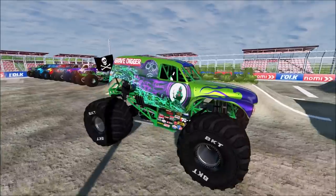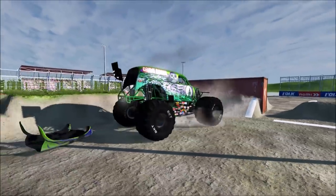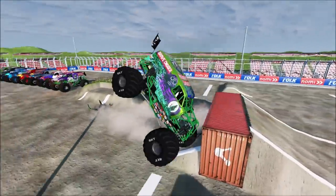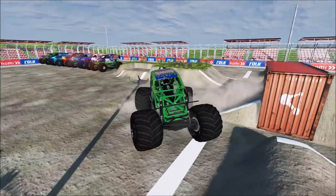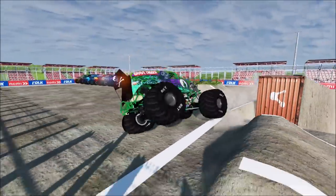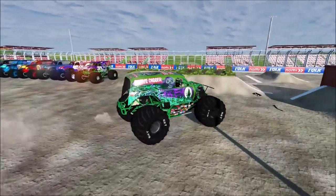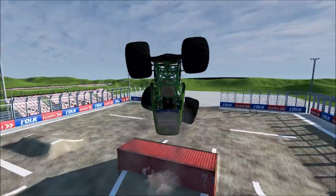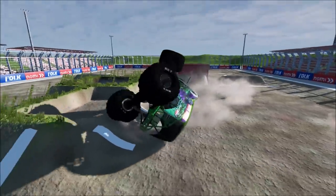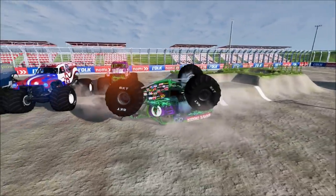Coming up next, we've got the Green World Finals Gravedigger. He gets a big time air and takes on some damage, but he lands it! He's backing up for another attempt and he lands another perfect backflip! Here he goes again — and he almost crashes out there! The Green World Finals Gravedigger is having an amazing backflip run! Let's see if he can land this — and he crashes out! But that was a great backflip run for the Green Gravedigger!